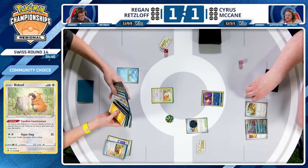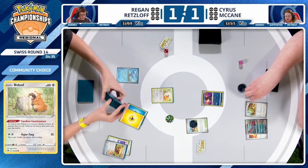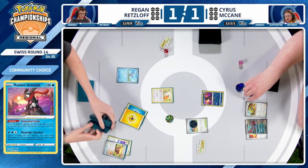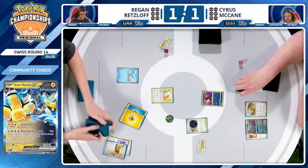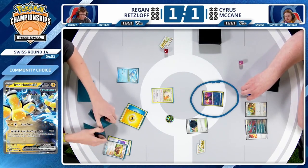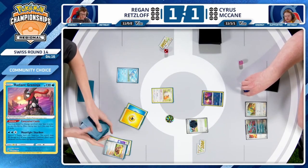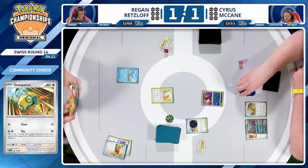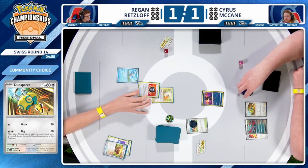Honestly, there's a decent shot that with this hand we could see Regan be aggressive with his Iron Hands EX — not really a card you normally attack with in this matchup. It only deals 120 damage, unable to knock out the Roaring Moon, but it can knock out the Lightning Weak Radiant Greninja. It also can prey on your opponent's Dunsparce, which are very important pieces of their draw engine.